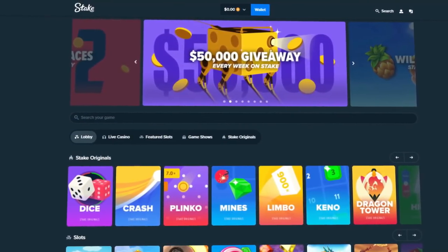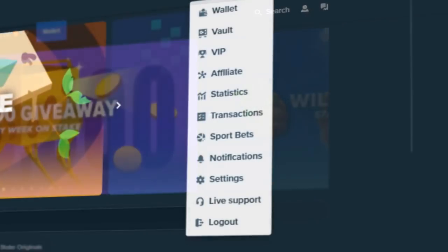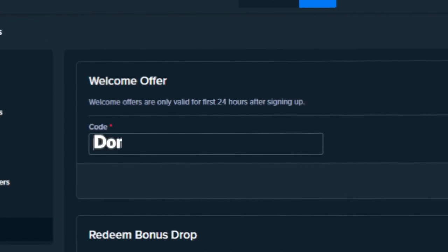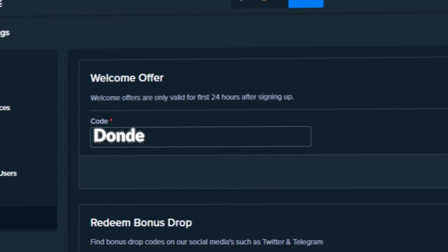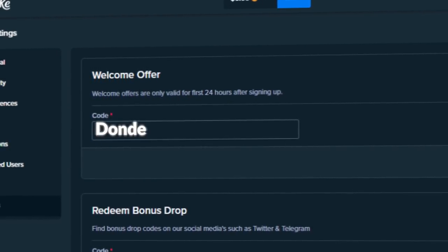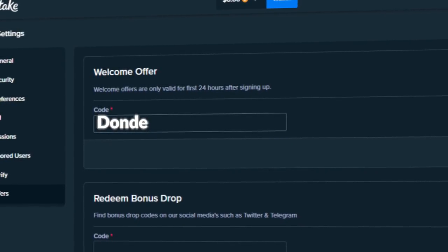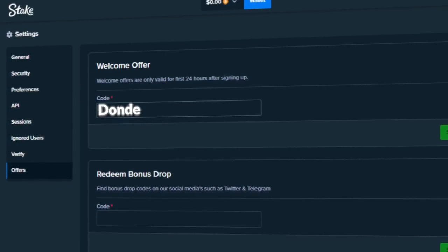Before we get into the video, if you guys want to sign up on Stake, click on the little guy up here, then click on settings and go to offers. Type in code 'dande' in the welcome offers box — this will unlock $14 free on your account as well as 10% rate back on all your bets, so you get some money back every time regardless of winning or losing. Make sure to comment down below your Stake username to claim the bonus.